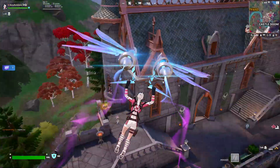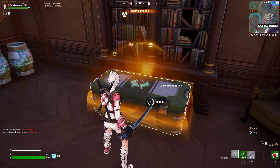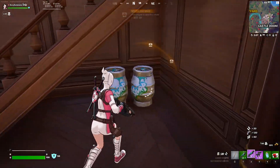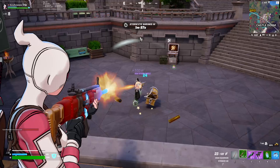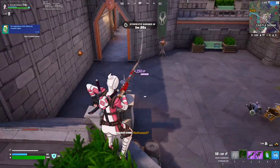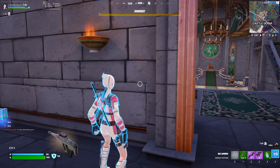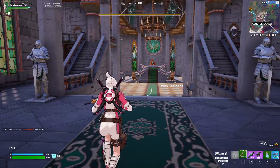Let's loot up before we get to the quest - might need an AR. That is really epic stuff. Is it an enemy? Most likely. Get the guy down, heal up, grab the shield and some slurpees, and then we're gonna eliminate boss Doom right over there. Let's get right into it.